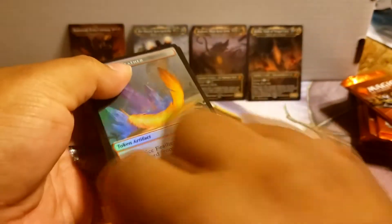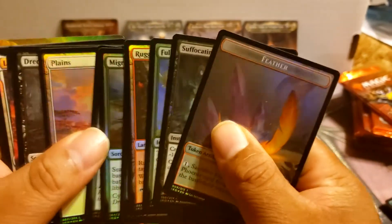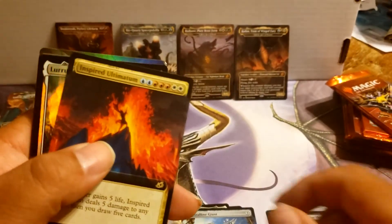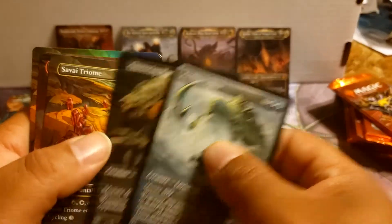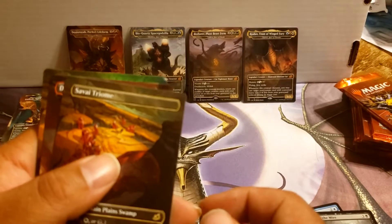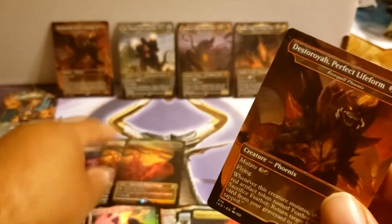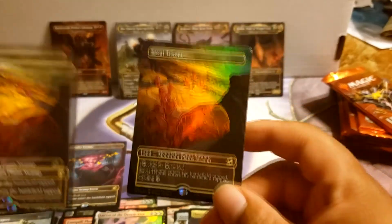Stretchmar. Dreadgemoner. Ultimatum. Foil Lurse. Foil Triome. We need that in foil — ooh, a foil Triome! That's kind of crazy. Two same Triomes in the pack.